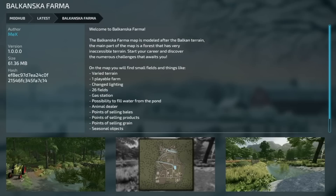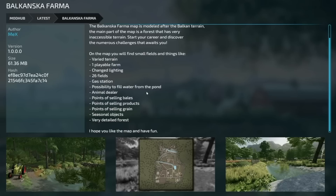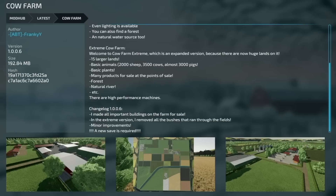Michigan Farms map also from Taylor Farms, version 1.4 — same changelog: fixed the Gravel DLC bales and added object storage. One mod showing as an update with 157 votes but only version one — Balkanska Farmer — got an update but there is no changelog. Ebony Island version 1.2 — old save compatible, all sheds and barns now only spawn on new farmer mode, an object shed added with capacity up to 500, and Ed Farm silos are now multi-fruit.